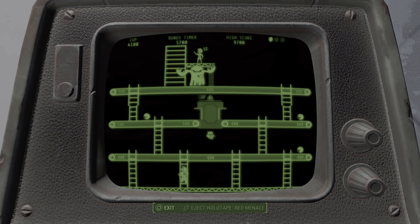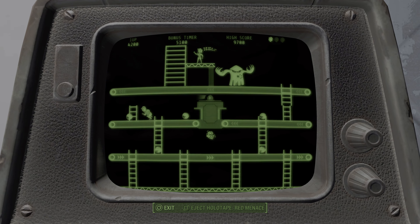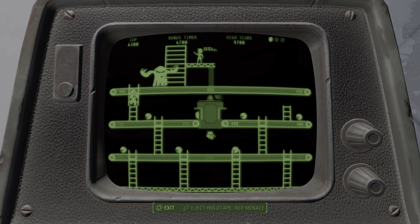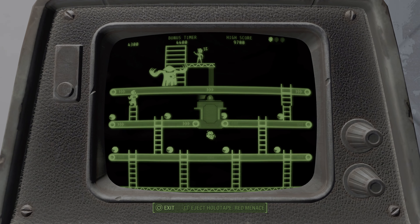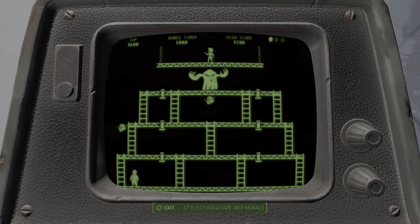The gameplay is simple, but it's a great nostalgic break from the intensity of Fallout 4. As you advance through the levels, you'll notice how the game ramps up the challenge. The early stages are fairly straightforward with just a few obstacles to dodge, but as you progress, the level design becomes more intricate. Platforms are placed further apart, enemies move faster, and timing becomes crucial. It's a classic example of how retro games increase difficulty to keep players engaged. The more you play, the more you have to refine your strategy and improve your reflexes, which adds to the satisfaction when you finally conquer a tough level.